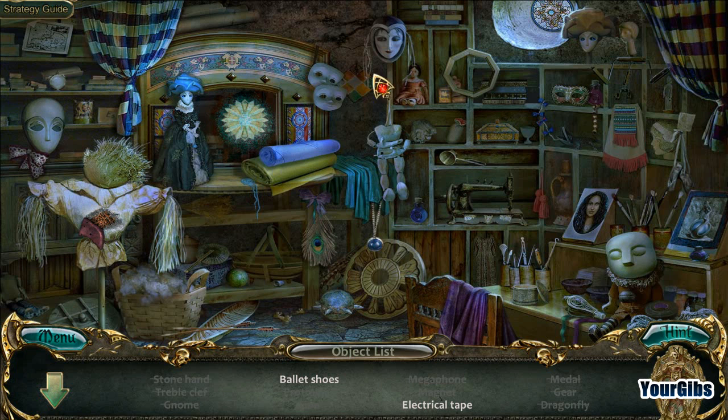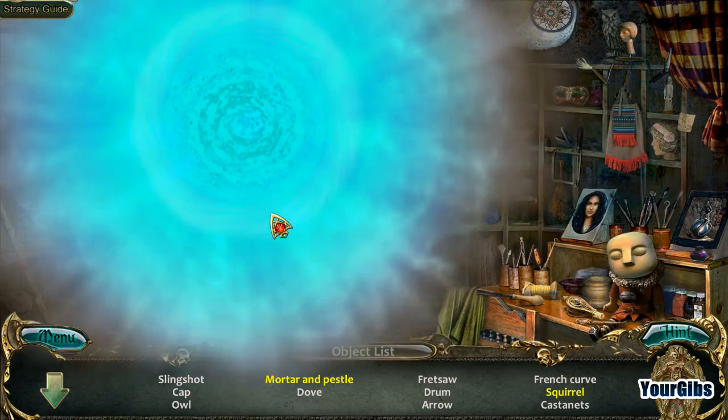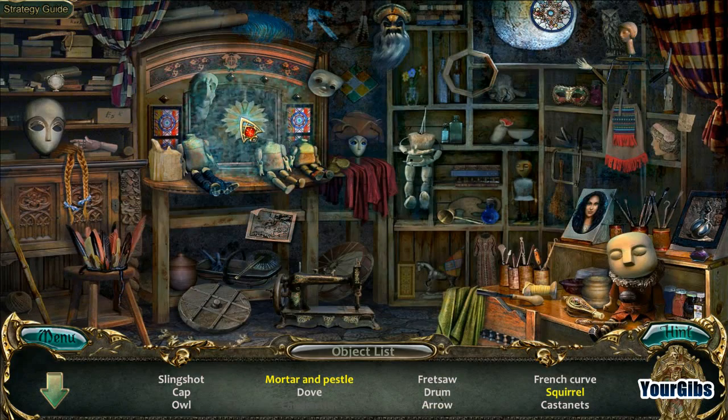I want that thimble - I'm not gonna get it. All right, let's focus on the task at hand. Electrical tape - by the way I am trying not to use that hint button - and ballet shoes, some feathers.